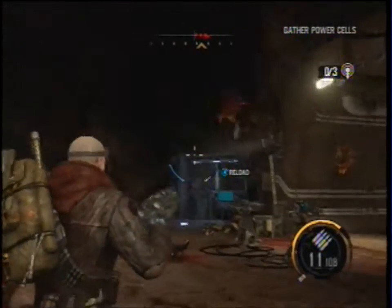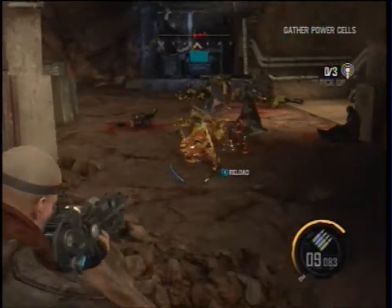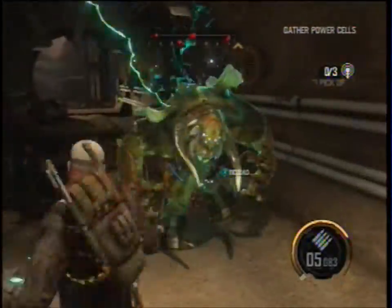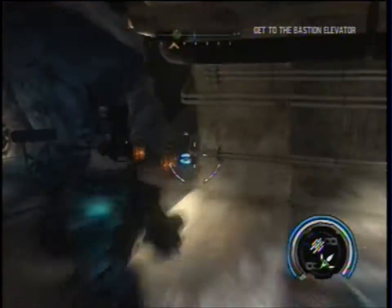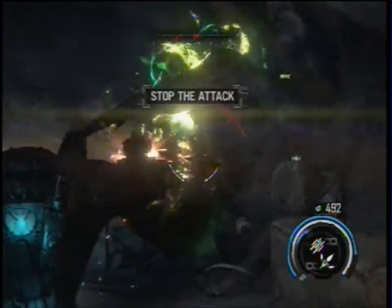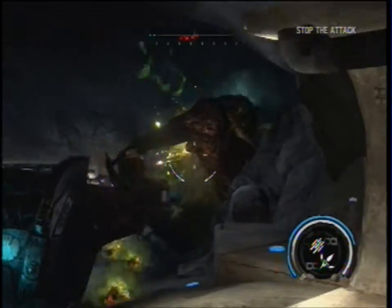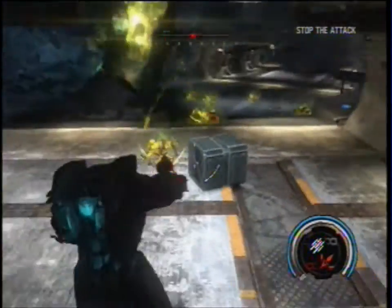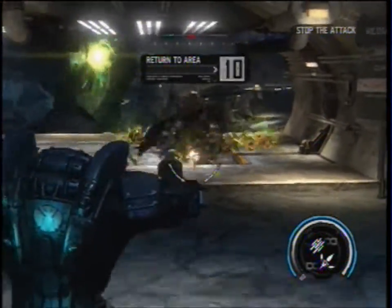Levels aren't as big as they were in Red Faction Guerrilla, which is the predecessor to this game. On that game you had kind of the open surface of Mars to roam around in — it was kind of linear, but you could go from here to there and drive vehicles. It was an open world. Whereas in this game, a lot of it takes place underground in caves, so the levels aren't really robust. There's a lot of destruction still, but it just didn't feel as much as it was in Guerrilla.